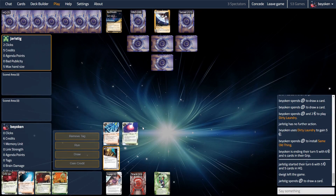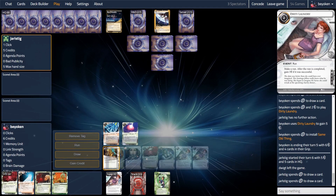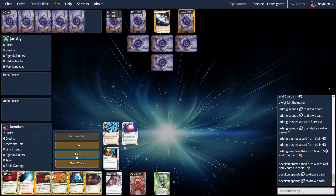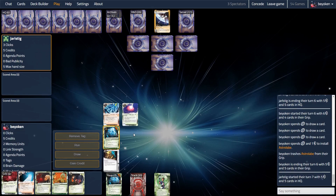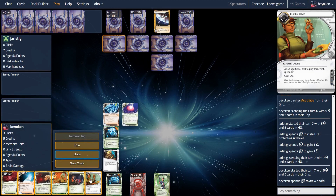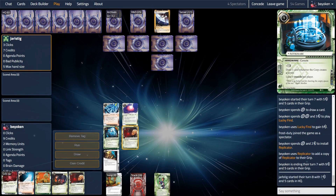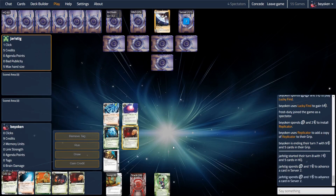Unfortunately my economy is in shambles. Because I took such a big tempo hit clearing the early tags, the money I would have spent on setting up my rig ends up being spent on clearing tags, and I find myself clicking for credits a lot more than I should be. With no prepaid setup right now, I'm drawing frantically for it. I seem to have used up most of my event-based economy already — a Deuces Wild, a Dirty Laundry, a Gamble, a Lucky Find — and I haven't even made halfway through my deck. My opponent Iced Archives, which means I will not have access to dirty laundry money anymore.